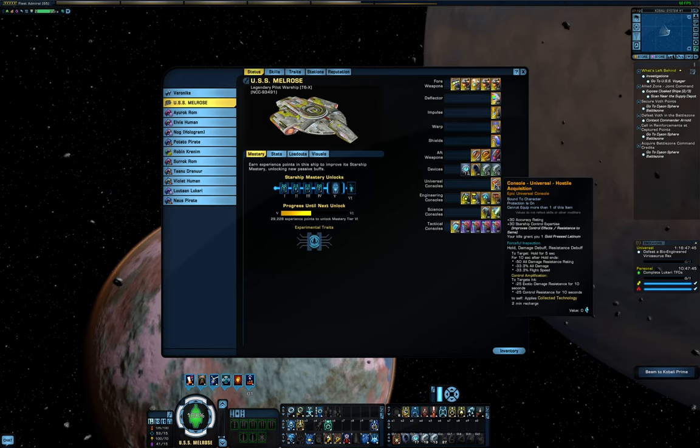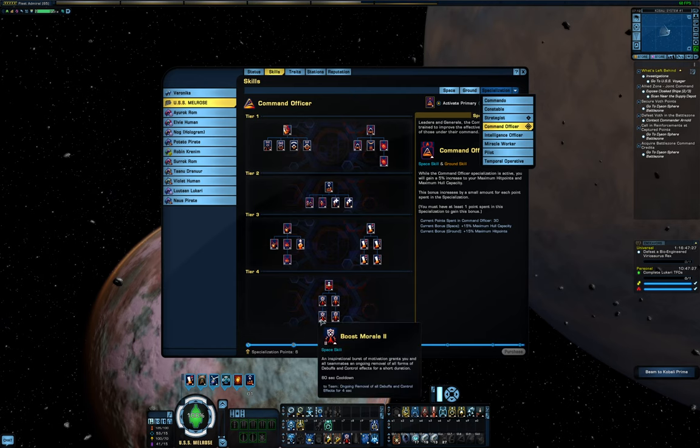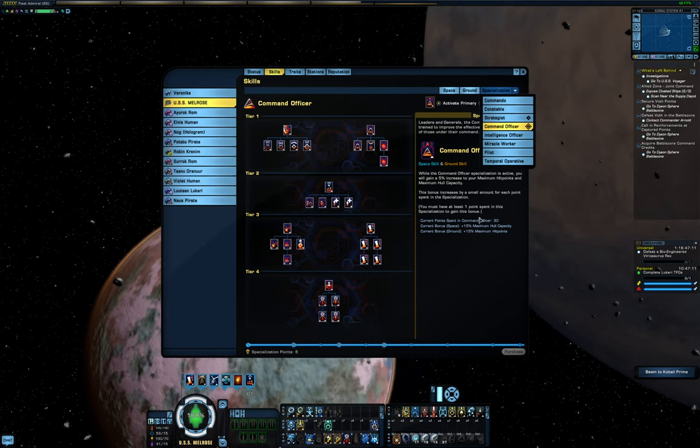My specializations are Command as primary — this is primarily for the Boost Morale clicky which clears debuffs, and at the moment is the only thing that clears the disable from Evade Target Lock. Now that this patch has gone to console too, even you guys will have to deal with it. Sorry for that by the way — I reported the bugs through every official channel and even some unofficial ones and I didn't make any headway.